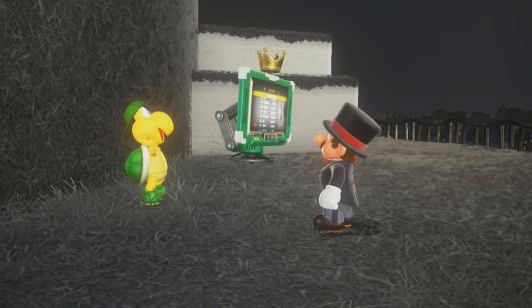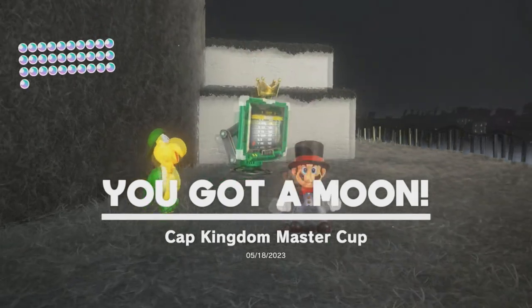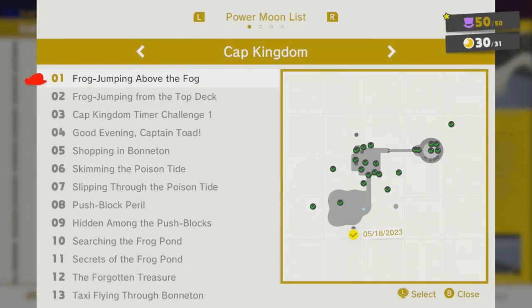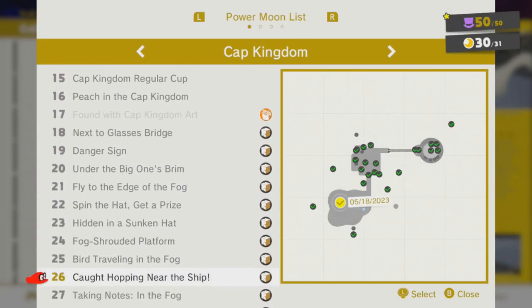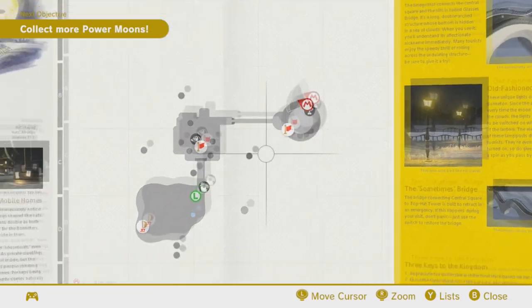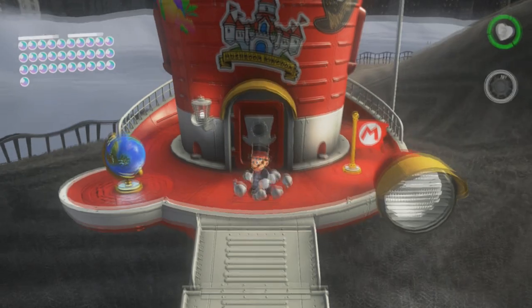I believe that's everything. The only thing we can do now is the Cap Kingdom art, which we'll get. We just need to get back to that place, which I think we can do right now. Let's go to the Odyssey and turn these moons in. We may have actually unlocked a new thing too, because we are turning in like 30 moons right now. Okay, now he's turning in 30 more. As you can see, the balloon is getting bigger on the Odyssey as well.